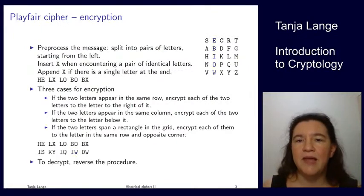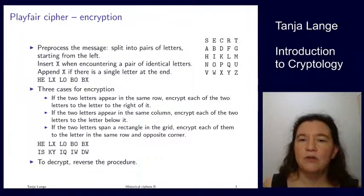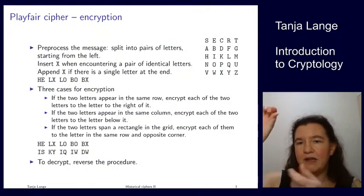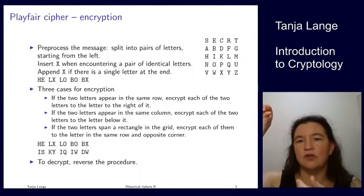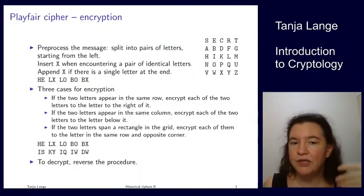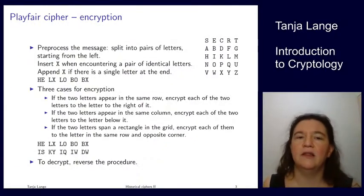When decrypting, you reverse this procedure: finding the ciphertext pair, spanning the rectangle, and finding the other corners. After decrypting, you still need to decode — removing the inserted X's that were added during the pre-processing step.